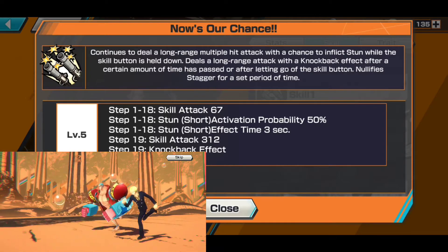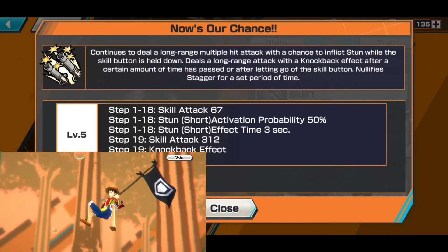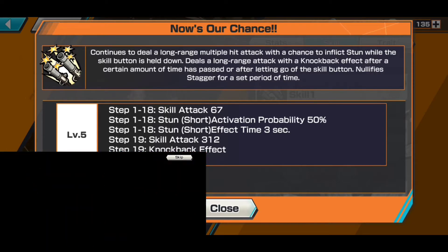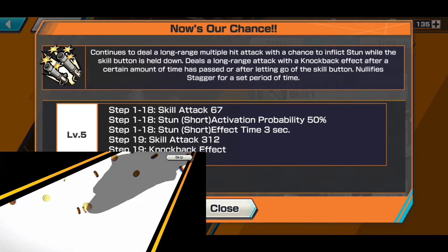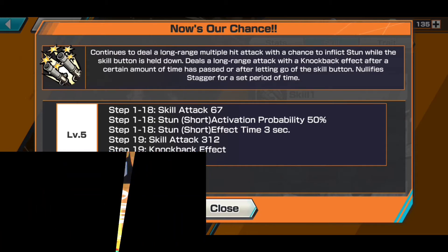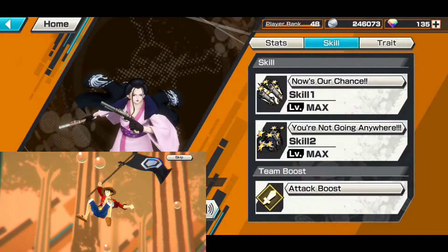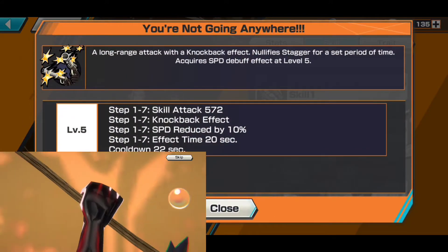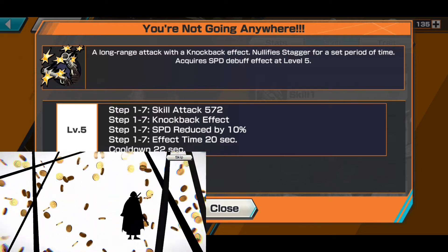The longer you hold down that button, the better. If you let go sooner it's just going to do a knockback, which is fine — you can use that to get out of some hairy situations, just a quick knockback and dip out. It's a long-range attack with knockback and a speed debuff.